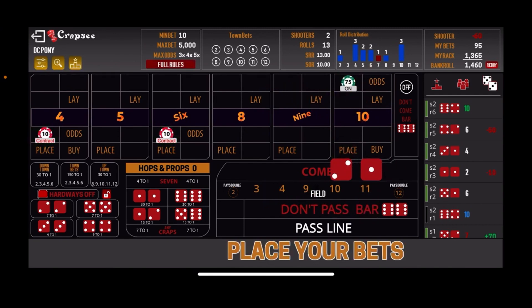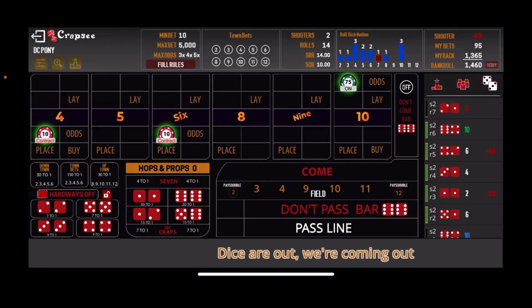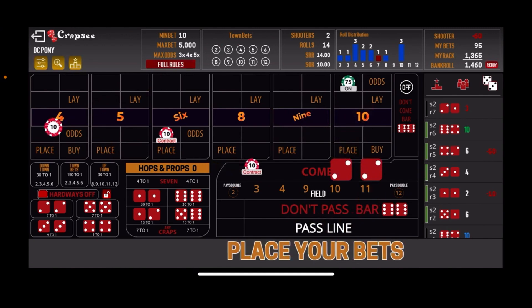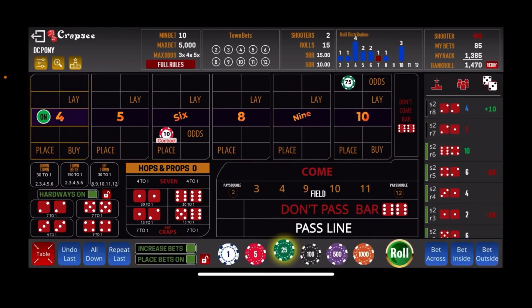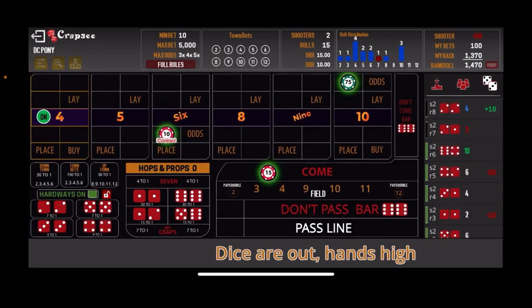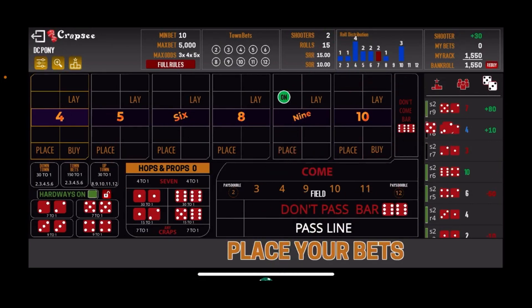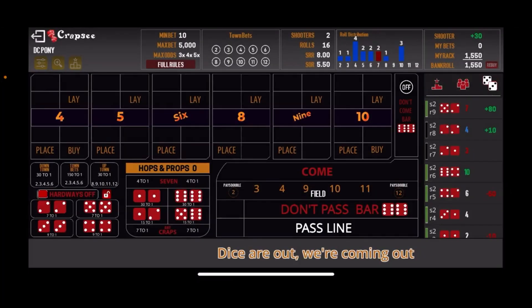That DC goes to the 10 — that's a winner 10 on the come-out. There's 3 craps — that doesn't affect us. We roll again — that'll go to the 4, and that's a winner. We come back with the $15 Come bet since we leveled up on the DC. And there's that 7-out again. On that shooter, we win $30, so we're up $50 total.